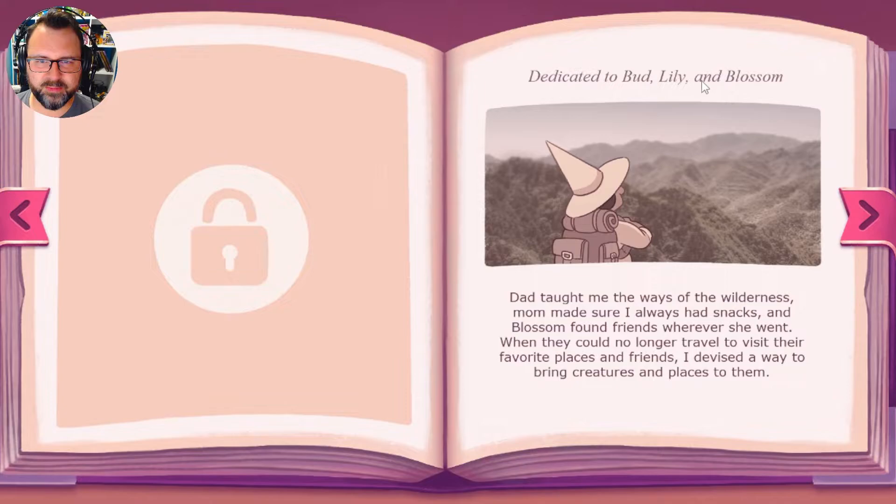Right away it looks like there's some sort of unlockable dedicated to Bud, Billy, and Blossom. I wonder if that's us or if that's supposed to be Bud or Lily or Blossom — maybe a witch? Dad taught me the ways of the wilderness, Mom made sure I always had snacks, and Blossom found friends wherever she went. I like the aesthetic of this already — this is pretty nice. I really dig the book design, the book layout.